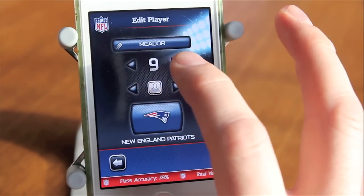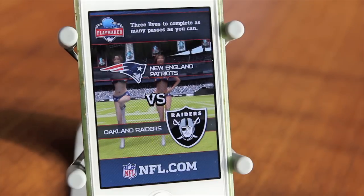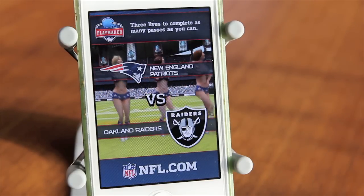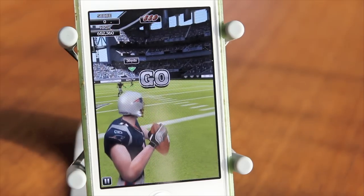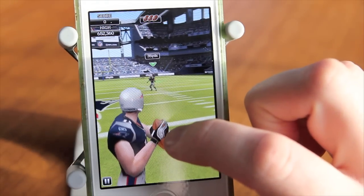When you first start, you have to go through a quick training mode where you learn the basics of the game. You use your finger to flick to pass the football. When the ball is in the air, you can also affect where it goes by swiping back and forth and up and down. It's really that simple.